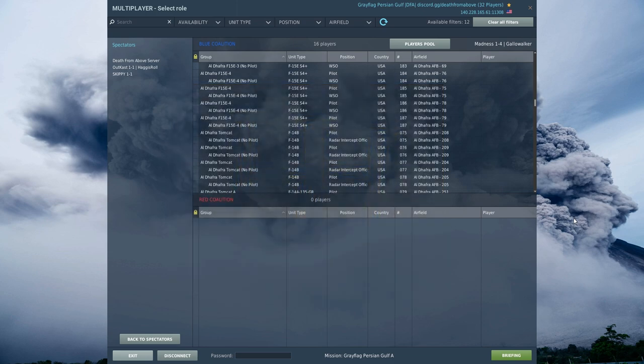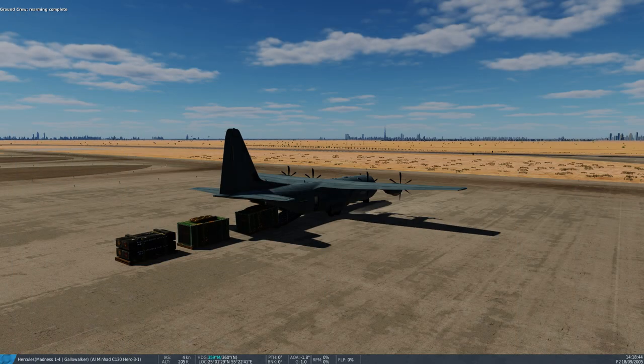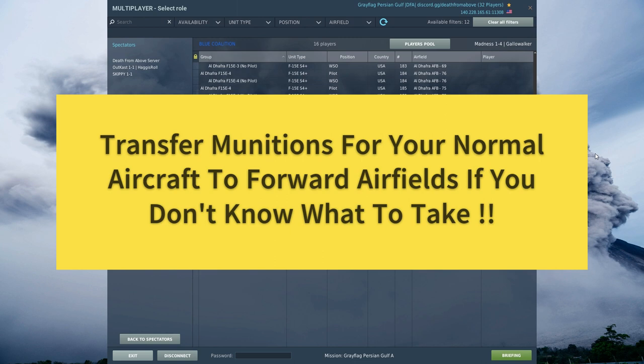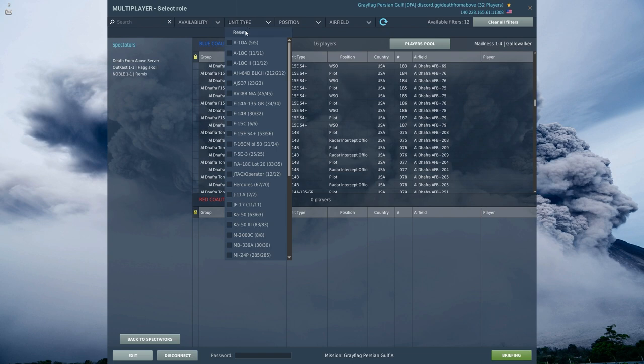Hi, what's up everybody? It's the Hillbilly Harvester here. DCS, my call sign is Madness 1-4 Gala Walker. I'm going to be doing a quick little video, just kind of my procedures and how I go about the Hercules. I've seen a lot of you guys have some questions about CDU input and how to get the autopilot to work. I'm not really going to go over controls or how to plan out your load or anything like that.